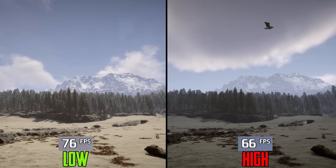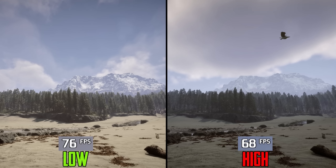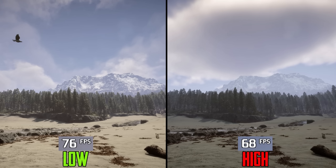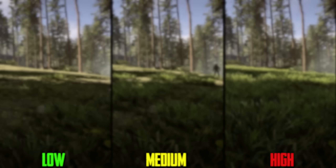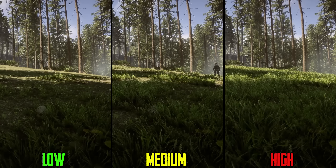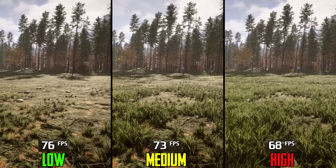Cloud settings have only two options. High enables volumetric clouds which can cover the sun and cast shadows onto the landscape, changing the intensity of lighting, unlike low. Performance-wise, going from low to high can cost up to 10%. Even with how good high clouds look, I'll go with low.